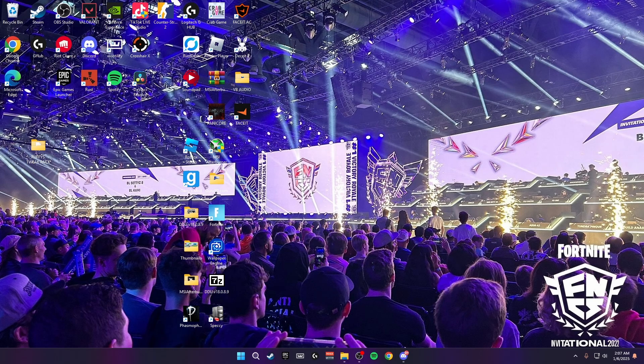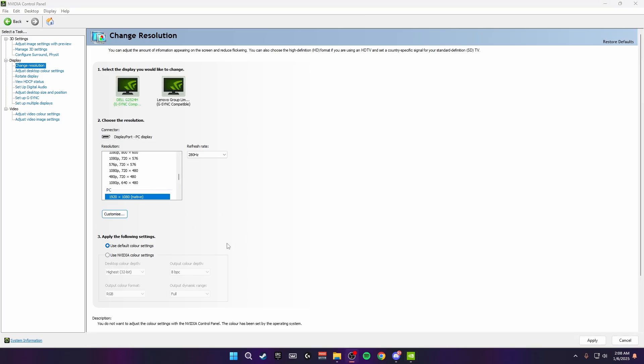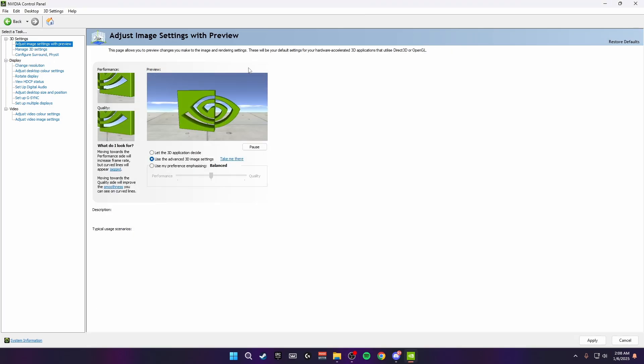Starting off with basic optimization, we're going to the NVIDIA control panel and changing all the settings inside here. Once you're inside the NVIDIA control panel, come up to the top left where it says 'adjust image settings with preview', click on the third one down and drag the bar down to performance. Then click on the second one and click apply.